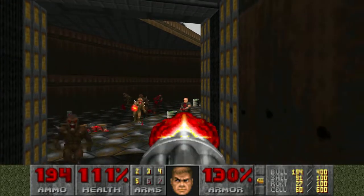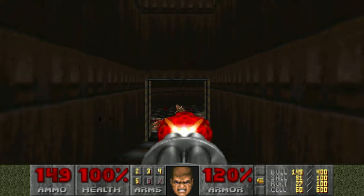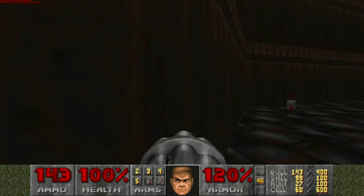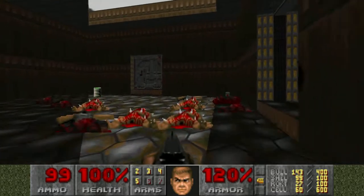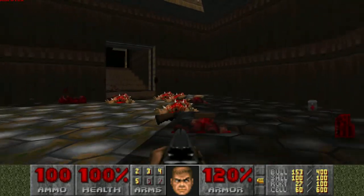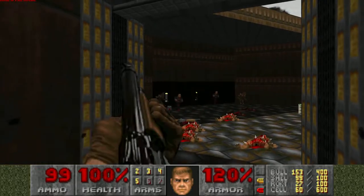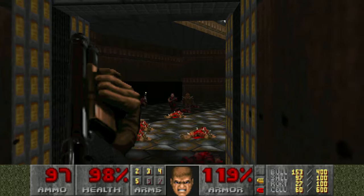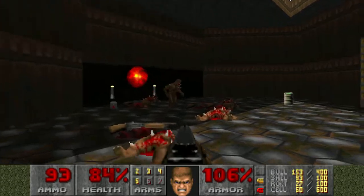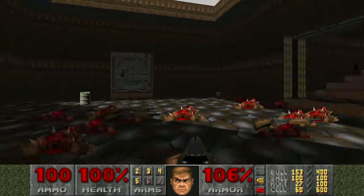Just kill everything down here. It doesn't matter what weapon you use. I'm just using up some bullets because I don't use one. I'll bring out the shotgun because I used up a lot of bullets from the chain gun. Now when you collect the red key, you get another wave with a whole bunch of bad guys. Just kind of stay at a distance and try to stay out of the way of the fireballs, and collect everything that you need to collect so you're not dead.